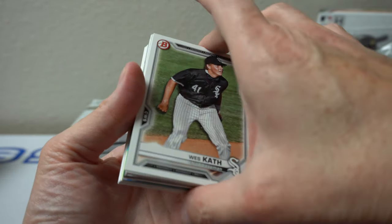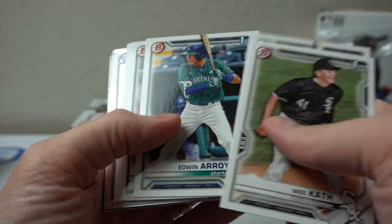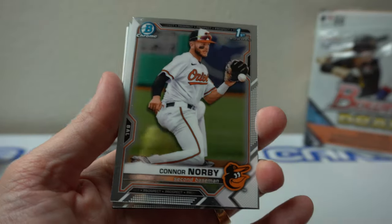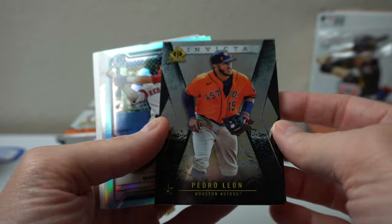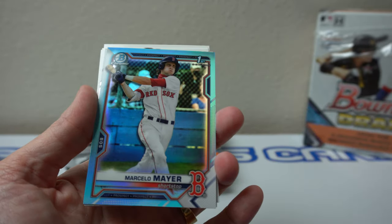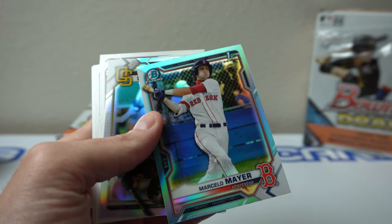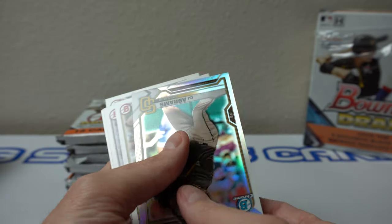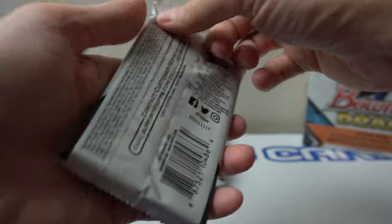Alright, let's see what I get. Westcath, Vargas, Royale, Harry Ford, Hyro, Palmaris, Ryan Webb, Norby, Kate Povich, Pedro Leon, Invicta — thicker cards, I didn't know that. Ooh, nice — Marcelo Mayer, Sky Blue I think. He's one of the guys you want, as far as I know. CJ Abrams Refractor — Green. Nice start there.